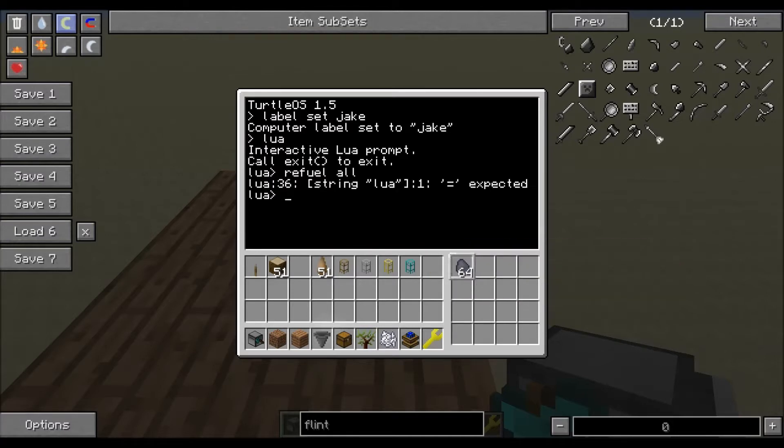Put whatever fuel source you're going to use in any one of the slots. Then type in 'turtle.refuel()' and that's going to refuel it. You're going to have to manually do this every time it runs out of fuel because I'm not adding a refuel function, but if you want me to, just let me know.